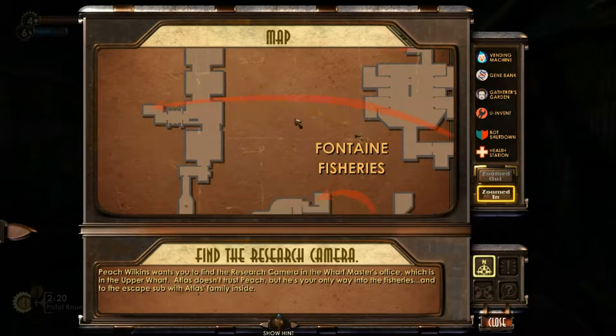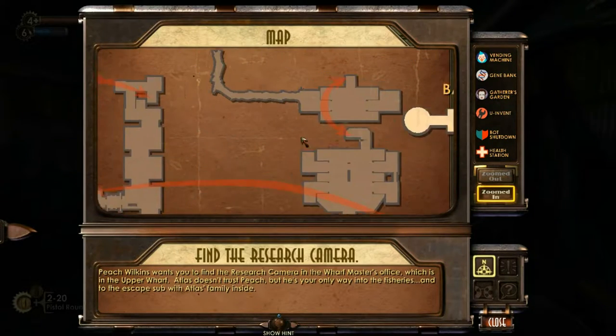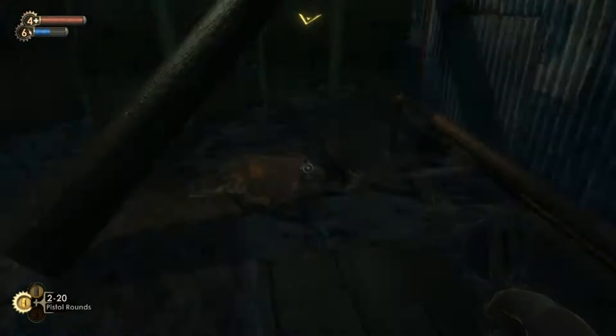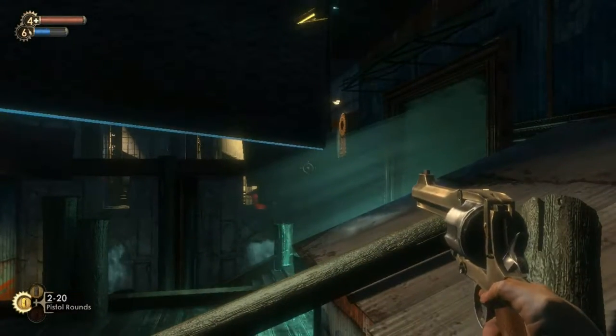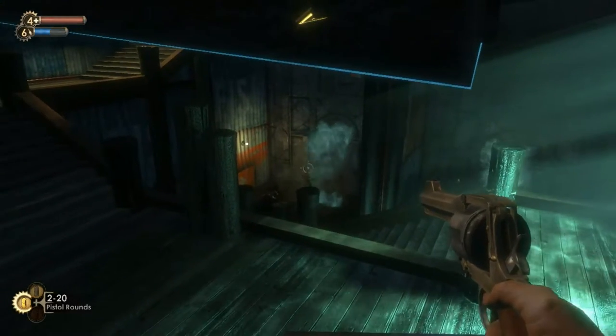So we have to go to... where is our goal? Up there. So we're trying to go find the research camera. Peach Wilkins wants you to find the research camera in the master's office, which is in the upper wharf. Alice doesn't trust Peach, but he's your only way into the fisheries, into the escape sub with Alice's family inside. I was calling him Scott, I have no clue why I ever called him Scott.